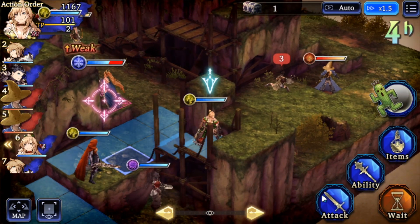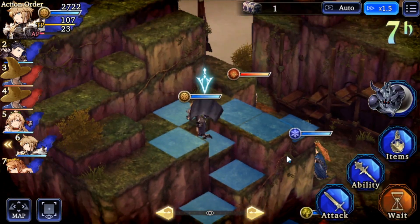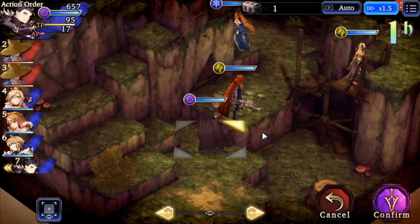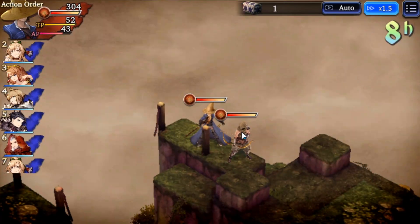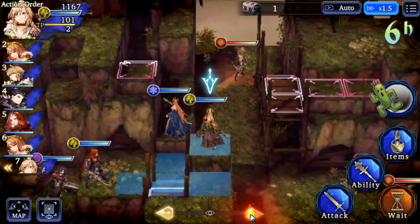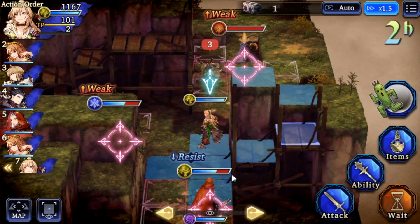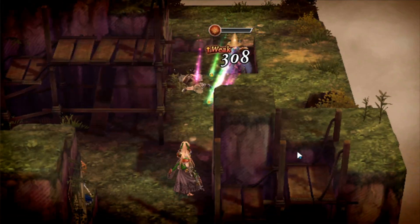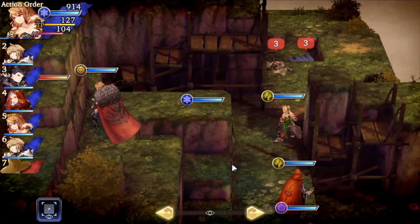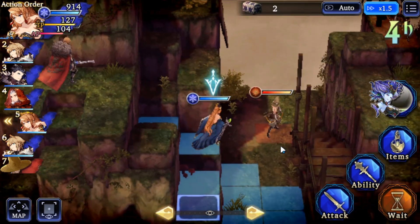Get up here - nope, I cannot aim at you yet. Come fight me. This is a terrible map for him though. I can't hit anything from here, which still puzzles me. Shouldn't gunners be way better at height instead of archers just being way better at height? Still pretty weird.